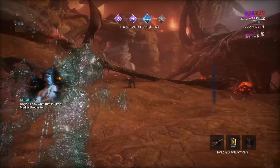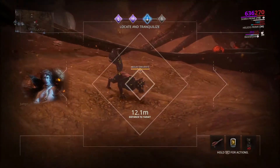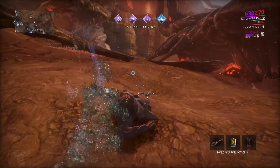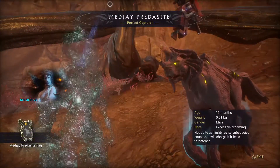The Medjay will eventually show up to your lure spot. Hit it a couple times with your tranq rifle and then walk up to capture it. If you have a Helios equipped, this is great to alert you of which direction to go. The Helios will scan any scat as well as your animal — watch where it scans.